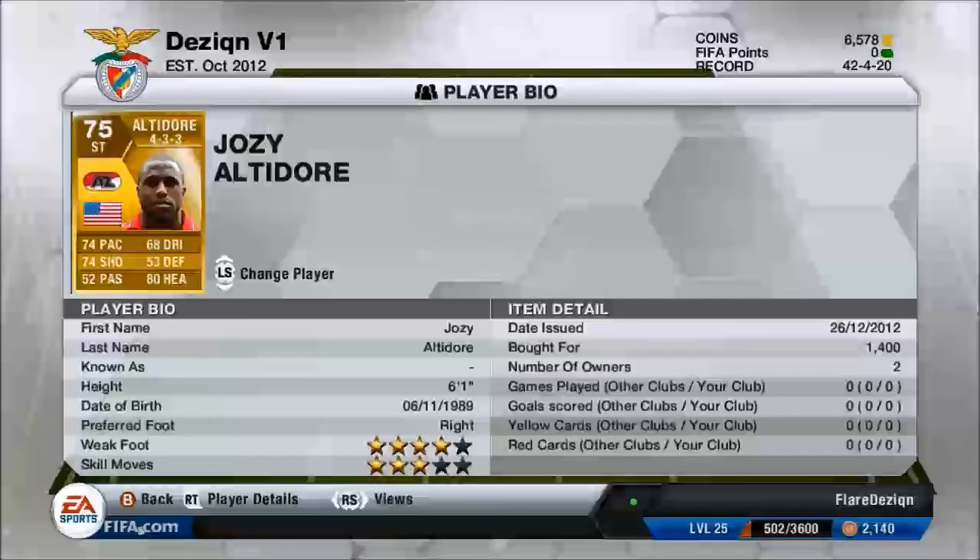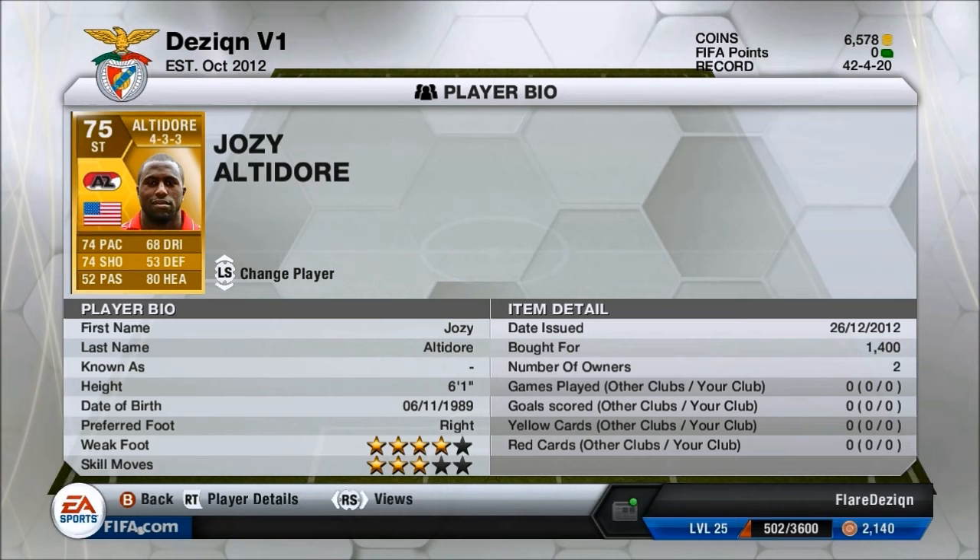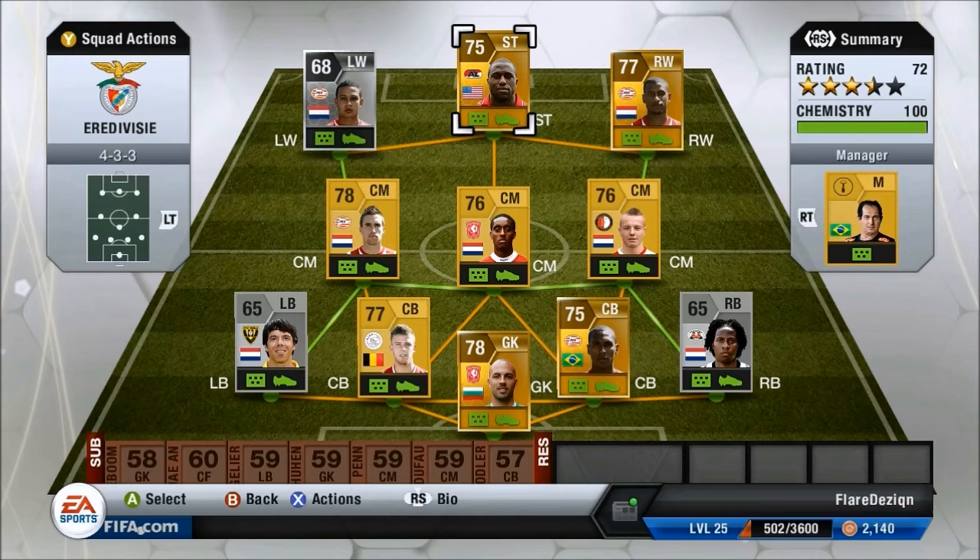The big man up top is Jose Altidore, probably one of my favourite players on FIFA 12, just for the fact that he had an insane long shot. He has 80 heading, 74 pace and 74 shooting, gone for 1.4k, 4-star weak foot and 3-star skill moves.